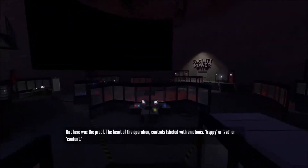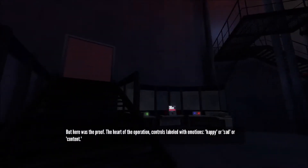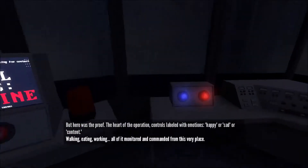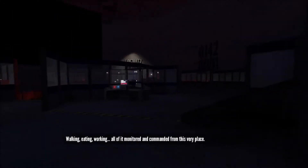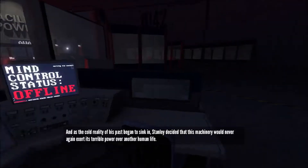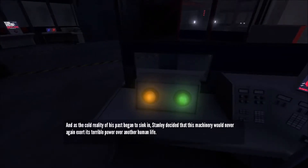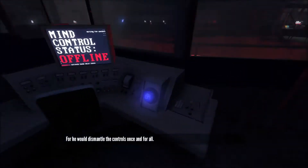Here was the proof — the heart of the operation, controls labeled with emotions: happy, sad, or content. Walking, eating, working — all of it monitored and commanded from this very place. And as the cold reality of his past began to sink in, Stanley decided that this machinery would never again exert its terrible power over another human life. He would dismantle the controls once and for all.